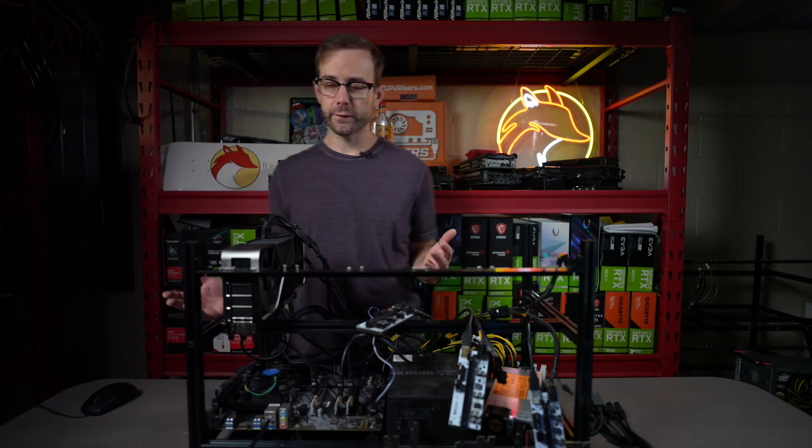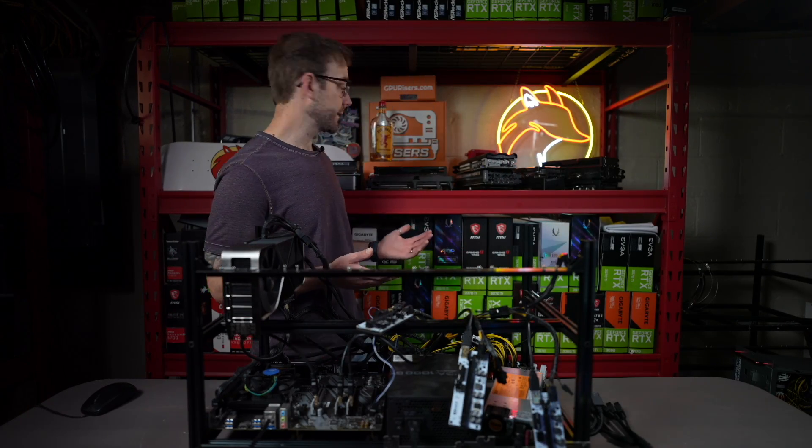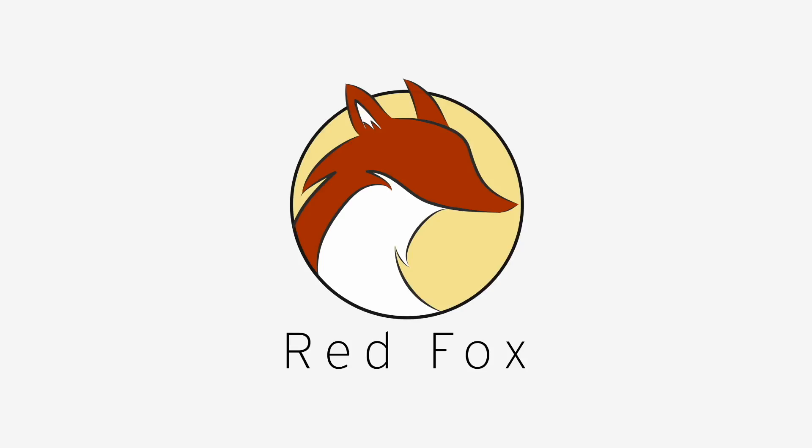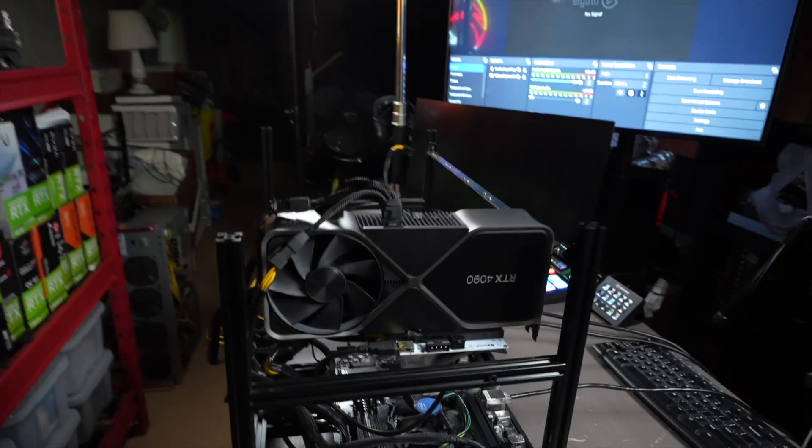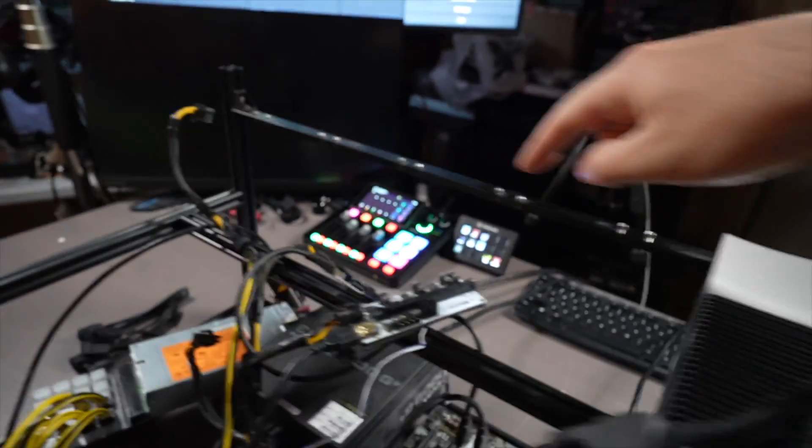I'm trying to build this 40-series test rig, but I can't seem to find the rest of my GPUs. We got the 4090 on there — that's been on there — but I got to find the rest of my 40-series cards that are going to populate this. And I know I have them, I just cannot seem to find them anywhere. So I got a couple ideas of where they could be.